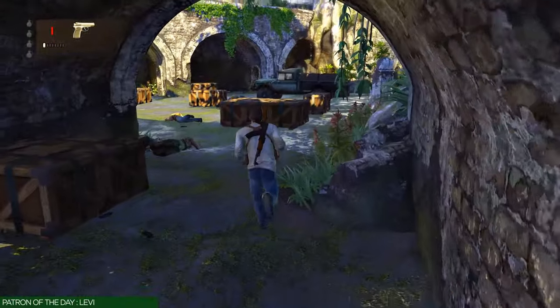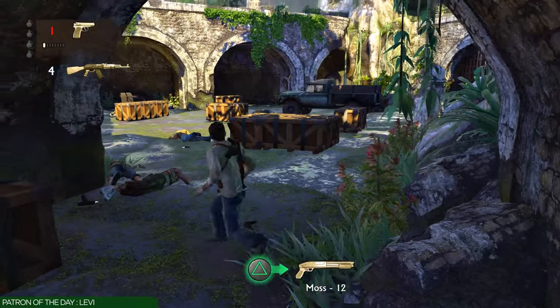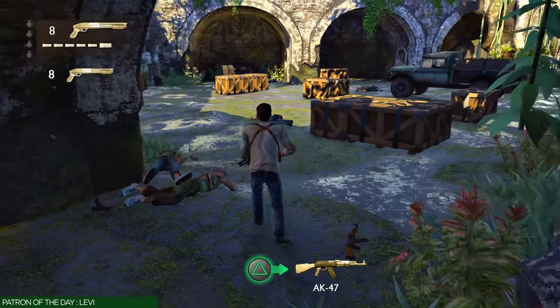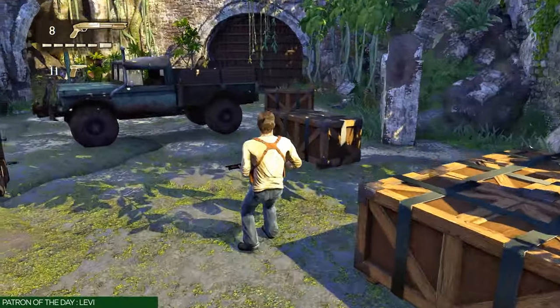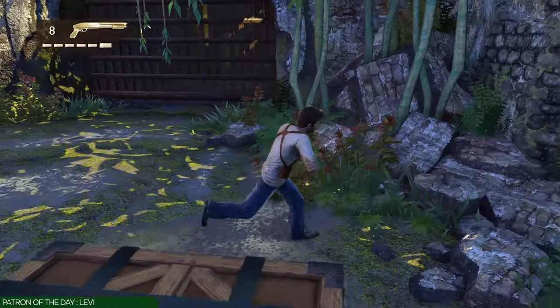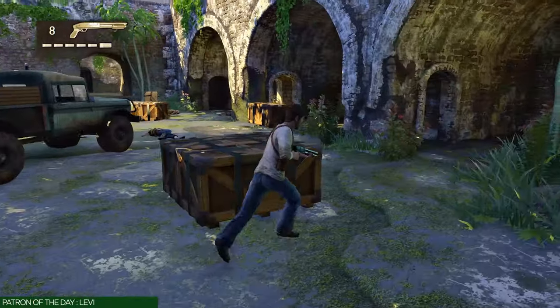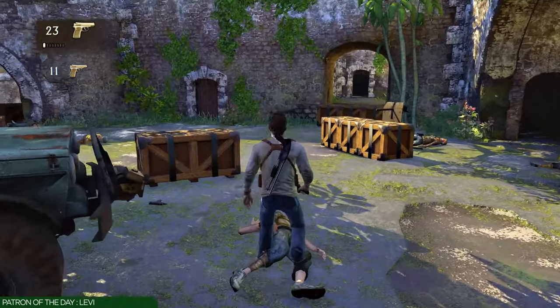Once you clear that combat area, run back and grab that treasure. Then collect ammo. There's one enemy that's going to flash out in the tunnel — I'll show you how to kill him. If you're not comfortable with that method, there are some crates you can hide behind and blind fire. Use whichever method works better for you. Then we have a little story point to hit before we can advance to the next combat area, and that's when I'll come back in with commentary.